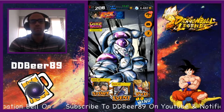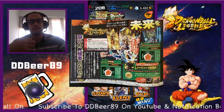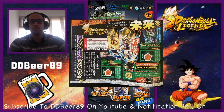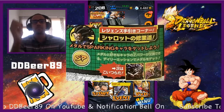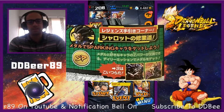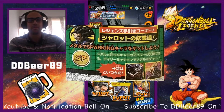Yesterday I brought you the V-Jump scans and went into detail about the characters that should be coming, but what we really want to talk about is the bottom right hand corner. You have a picture of Charlotte there. Many people were speculating that he was Sparking, but I'm sorry to say that's not going to happen — it's just him telling you what the hints are and basically little bits of information.